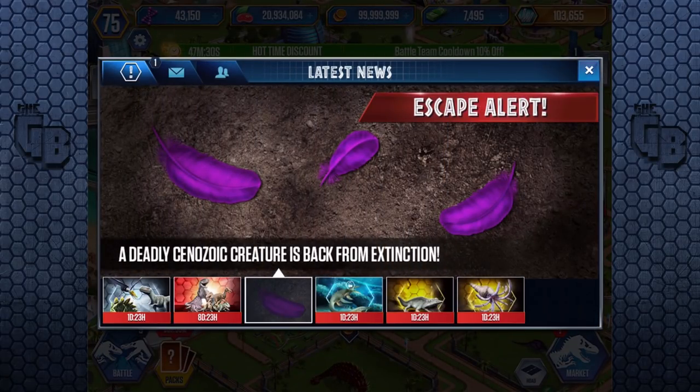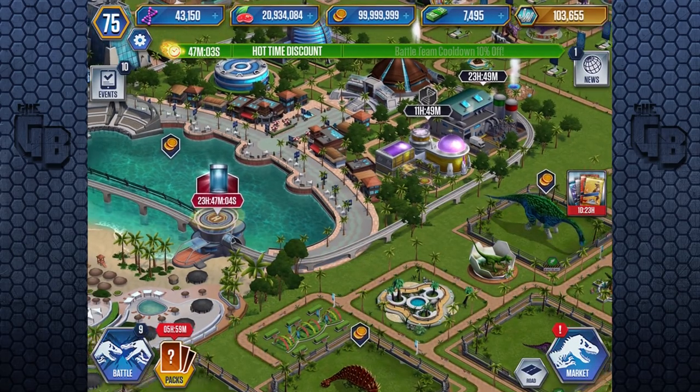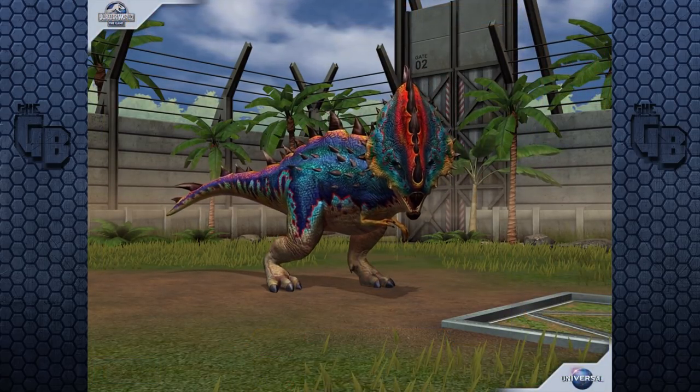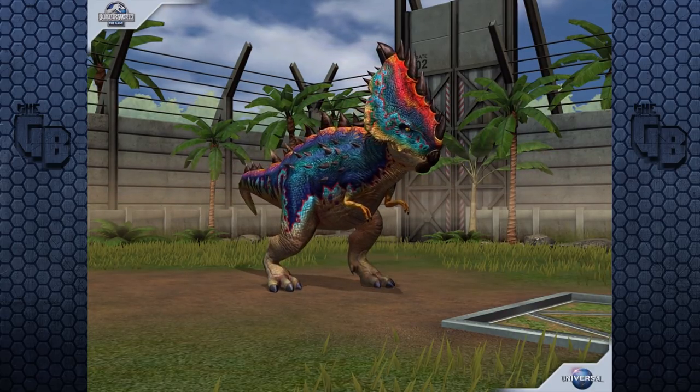So going into events, there is this escape alert - a deadly Cenozoic creature is back from extinction. It's Cenozoic, it's purple, and it's feathered - it could only be the death dodo coming back for some sort of event, possibly over the weekend. I don't know when I'm uploading this, but that's what I'm thinking. So we've got that coming, and also the balance changes. They did say that the Pachygalosaurus is getting a buff because of the feedback that people quite obviously showed.